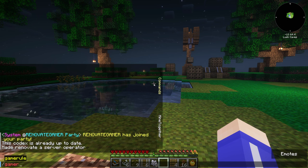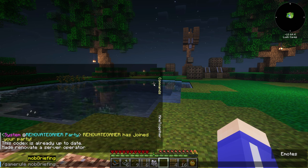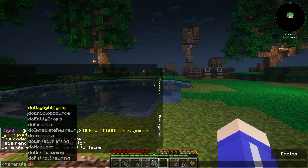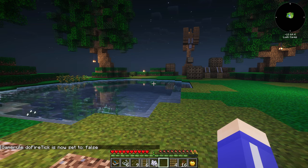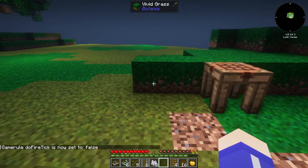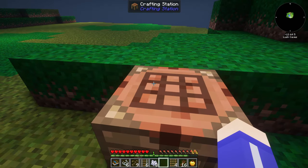Now we're going to set some game rules. I always do this - I don't care how people think about it, this helps tremendously as a YouTuber. We're going to do 'mob griefing' and set that to false - so if something blows up it's not going to hurt us. The other game rule is 'fire tick' - we're going to turn this off to false. That means if fire hits this or lava, nothing burns down. We're on a floating island, after all.